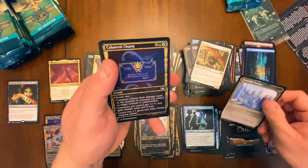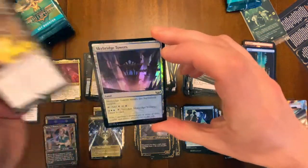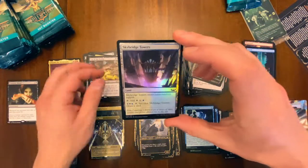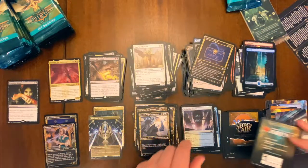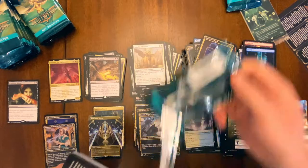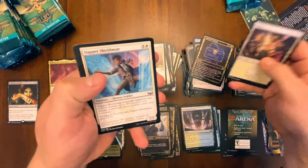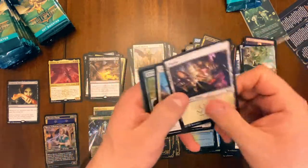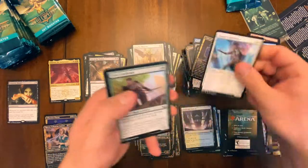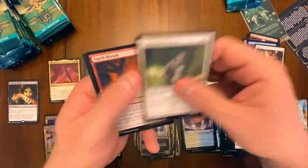Commons, charm action, another Cut the Profits — and not to be confused with a foil triumph, just a regular foil common land. I can't believe I thought that one land was a triumph. I was so excited to pull some triumphs — Khorne was one of my favorite sets to crack, just because of those collector boxes and seeing those triumphs.